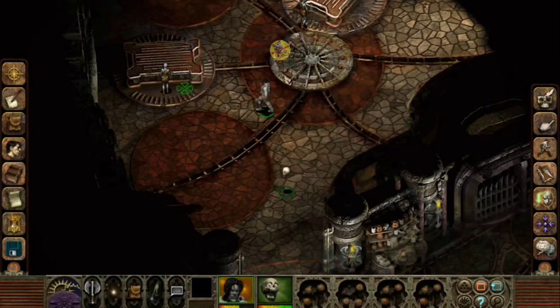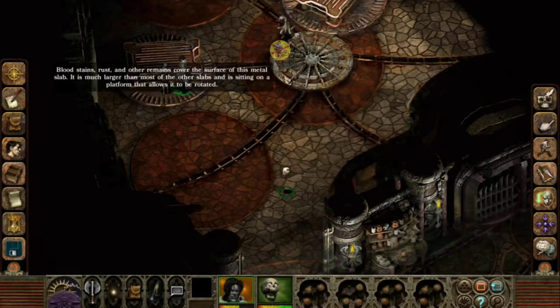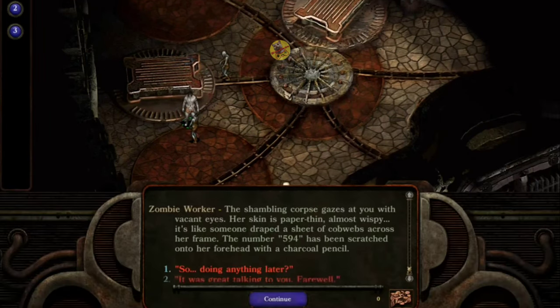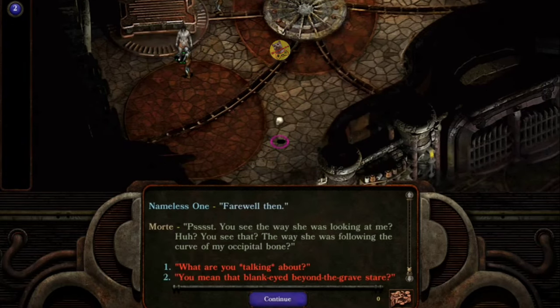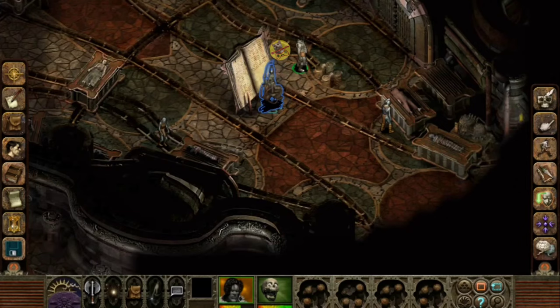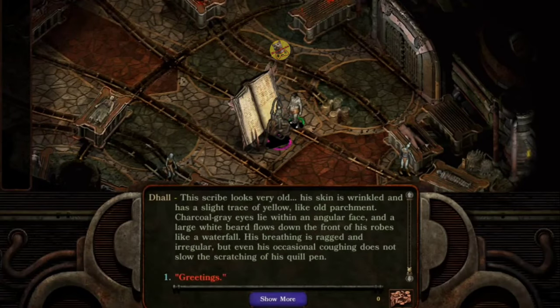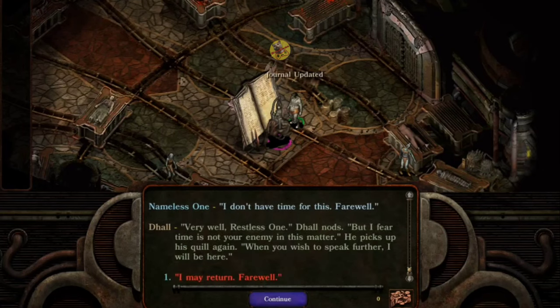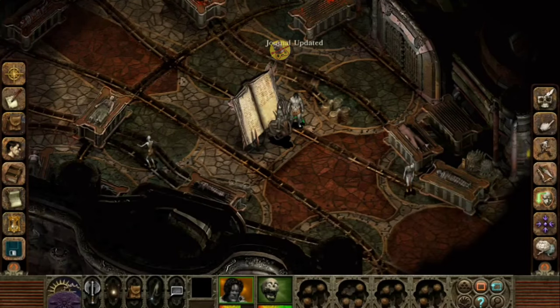In answer to the question — what can change the nature of a man? — along the way you'll meet a diverse group of companions. The game's interface is now more mobile-friendly. However, the game is not free; you must pay for it. The bugs were fixed in the enhanced updated version. To advance through the levels, the player must defeat monsters and demons. You also have the opportunity to win additional powers and gear.